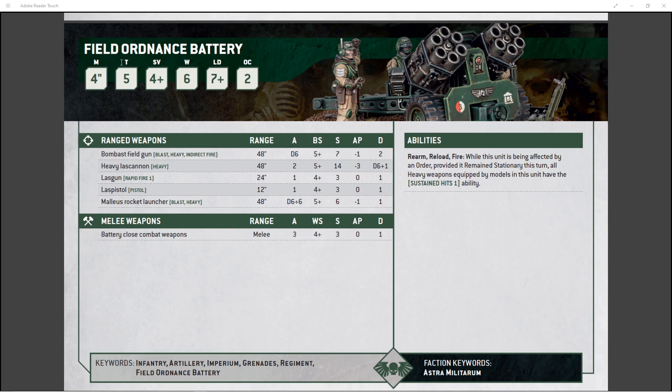These are a solid model at 120 points for a pair of them, and you get to pick which weapons you want. If you're going to run the Bombast Field Gun, you should probably run two. But the Malleus Rocket Launcher and a Heavy Lascannon is a decent combo, because it allows you to split fire with the unit — you can target a vehicle with the Lascannon and nuke infantry squads with the Malleus Rocket Launcher. A pair of Malleus Rocket Launchers is also a solid call.